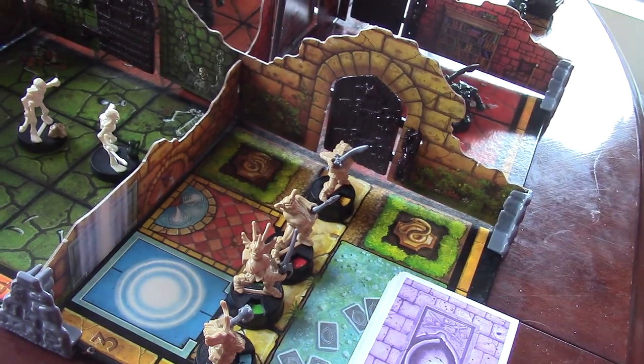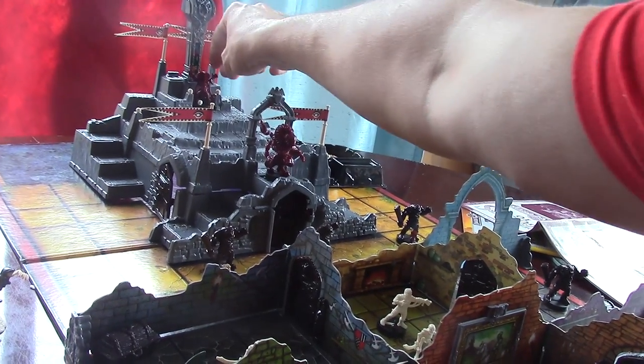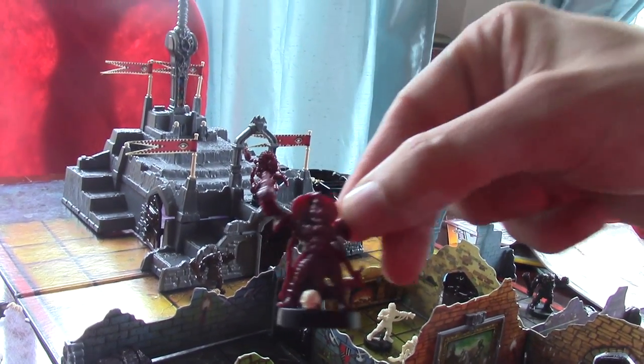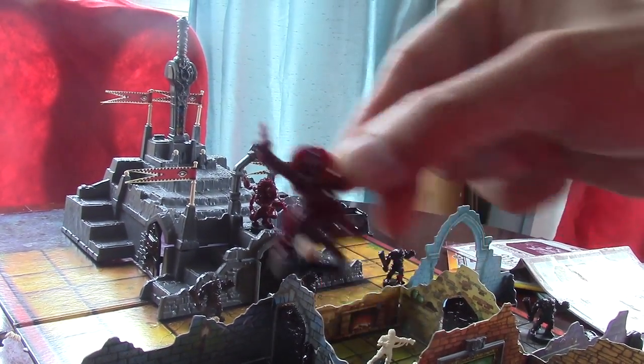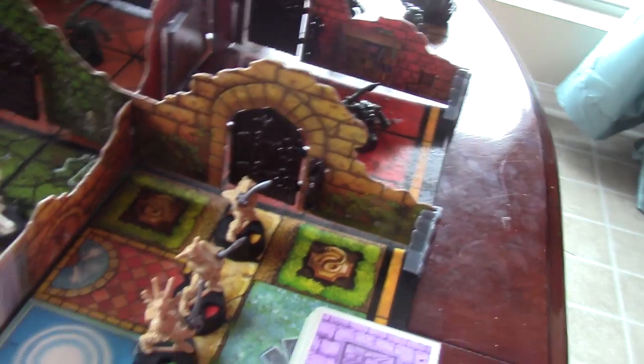One player is going to be Korak, this happy guy sitting on the throne right here. Korak stays on his throne — that dude actually doesn't move. It's one of these four heroes that will be moving.